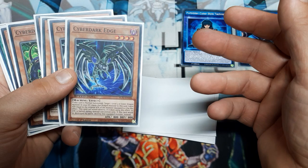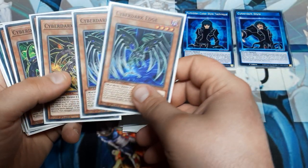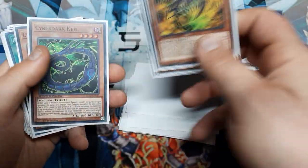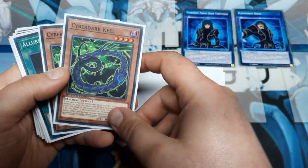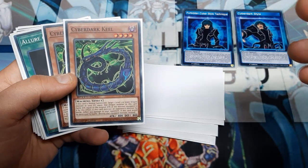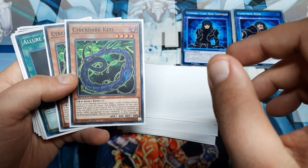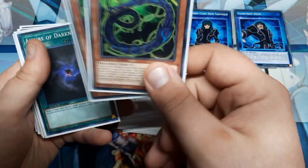Edge's special ability is that he can attack directly — when he does, his attack is halved during damage calculation. Horn will gain Piercing. And Keel will say that if it destroys a monster by battle, it will inflict an additional 300 points to the opponent. This is usually my least favorite effect, but this is Speed Duel — we are allowed to do small amounts of damage and have it feel like larger amounts of damage.